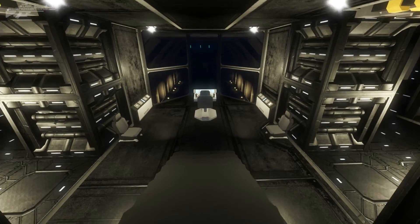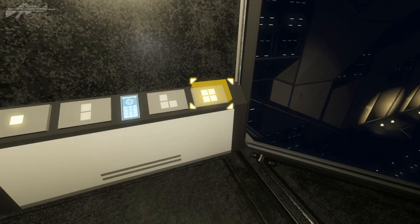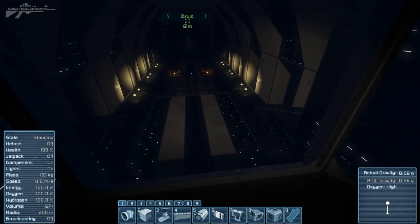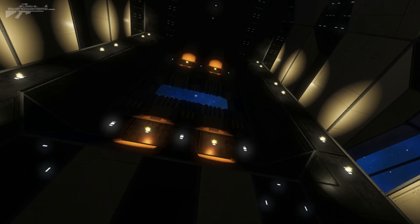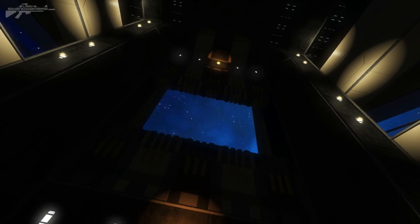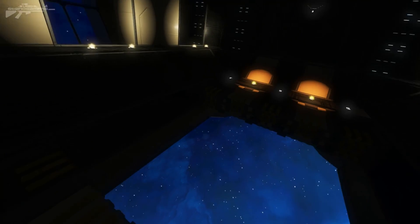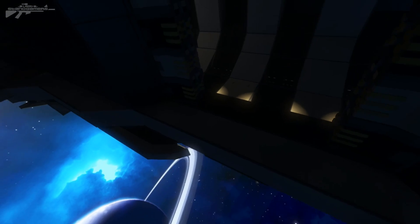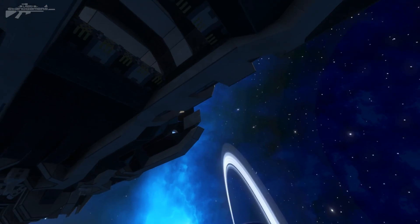Heading down here we enter the soft cockpit of the hangar, where you can control hangar operations. You can access the hangar door start timer, and the lights start flashing down there. There's a spectator camera too — we can turn and see the hangar door below activating with a beautiful show of lights and a safety barrier so people don't fall into outer space. The hangar is on the bottom half of the ship, so you're not really exposing too much when throwing fighters out into battle.